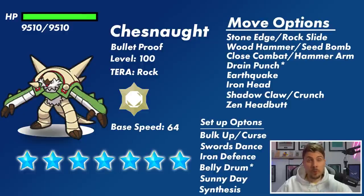Chesnaught is not the fastest Pokemon either — it's only got a base speed of 64, so the majority of things we're going to be using against it will naturally outspeed it anyway, which is a good thing. For move options, it's obviously going to have Rock typing because of its Tera typing — Stone Edge and Rock Slide are probably the biggest options. It does have access to Rock Tomb and interestingly Rollout as well. There was a great comment suggesting the combination of Defense Curl on turn zero and then Rollouts after — that would be kind of funny to see.